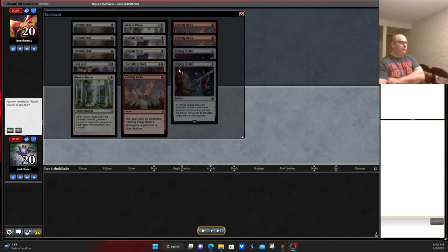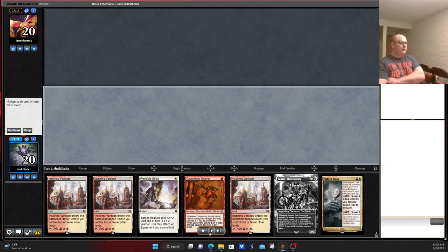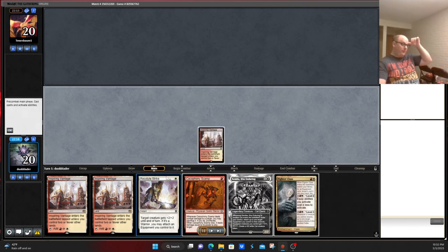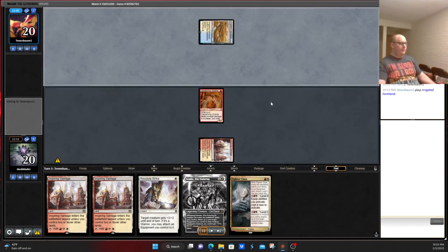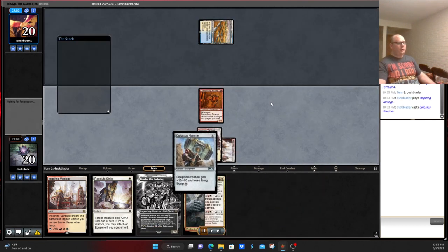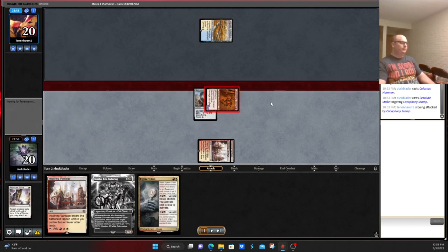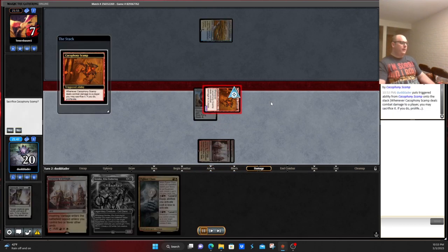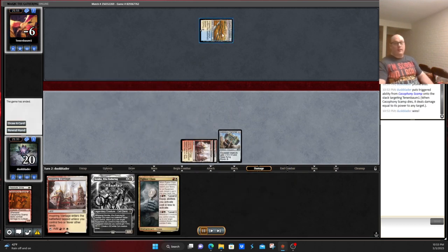Alright, so we're going to look at sideboarding. We board out a couple of Resolute Strikes and Open the Armory for presumably some God's Willings and the Nahiris. Looks like we boarded up to 61 again — I've got to stop doing that. The hand — we've got everything we want, so it's definitely a keep. We have the Scamp, the way to find the Hammer, all that fun stuff, as well as Kemba as a way to re-equip. We draw a Hammer and can kill them on turn two — so that works. Sometimes you just got to nail them. Scamp — sacrifice it to deal them 11 to the face. And sometimes your opponent never plays a spell.